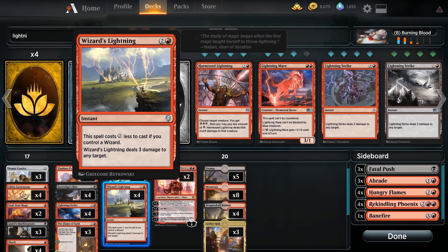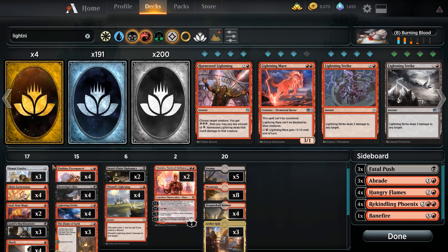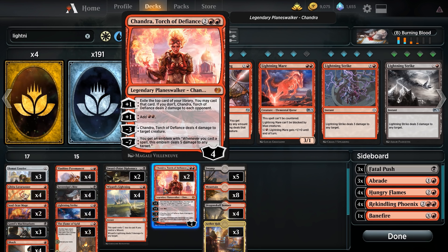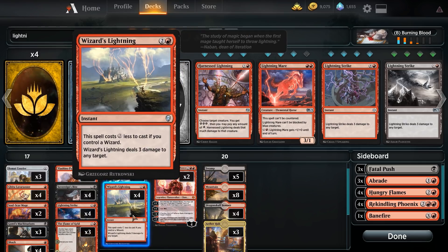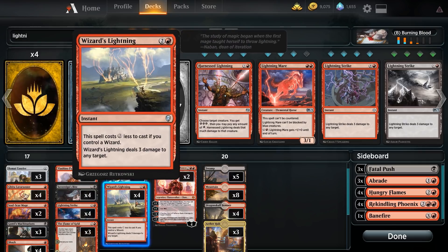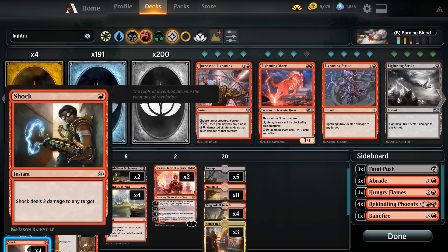We have four copies of Wizard's Lightning — technically two and a red, but it costs two less if you control a Wizard, making it a one-mana Lightning Strike — effectively a Lightning Bolt for Modern aficionados. Wizard's Lightning deals three damage to any target for one mana. Lava Runners, Soul Scar Mages, and Pyromancers are all Wizards, so there's plenty in the deck to enable it. The straight-out-the-gate Gitu Lava Runner eight-point life swing is enabled largely by Wizard's Lightnings and Shocks, since you need one-mana spells to make that happen.